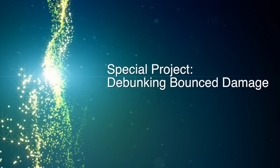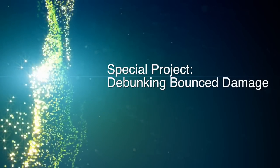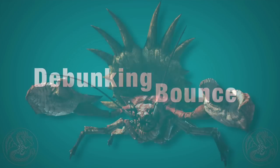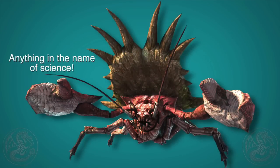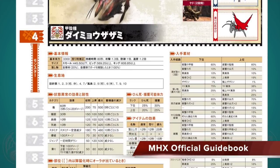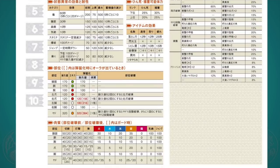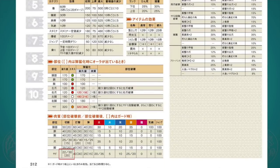Hey guys, it's Gaijin Hunter, and in this video I'm going to close the case on whether or not a bounced attack does less damage. To do it we're going to use the great old Daimyo Hermitaur and its really hard shell. The Daimyo Hermitaur has a weakness of 22% when it comes to cutting damage on the shell, which means it will take 22% of your attack power as damage.